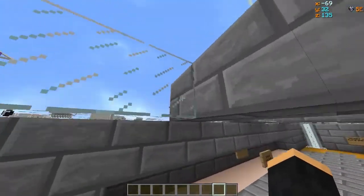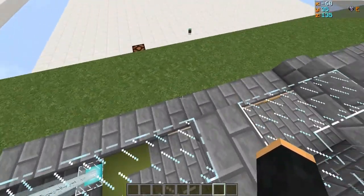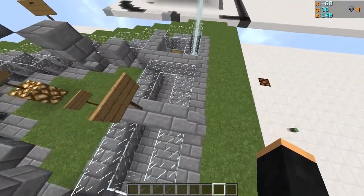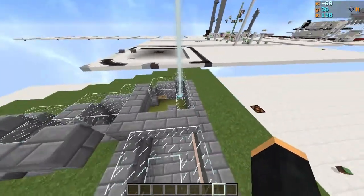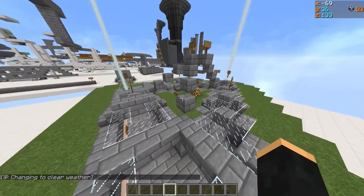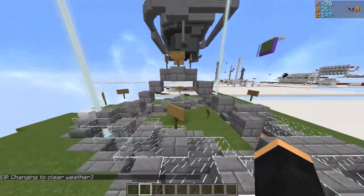To give you a sense of the size: I want this back wall to be at least 80 blocks long. So that can kind of give you an idea. This thing isn't going to be absolutely freaking massive, but it's going to be kind of massive. It's going to take a lot of time to make.